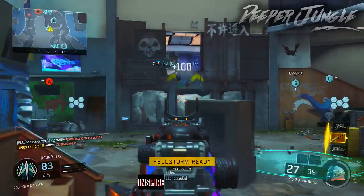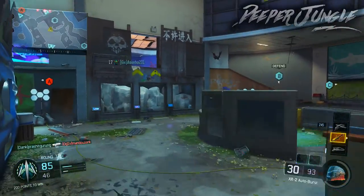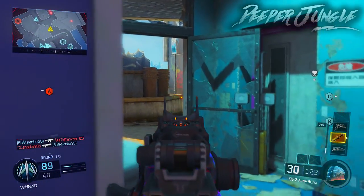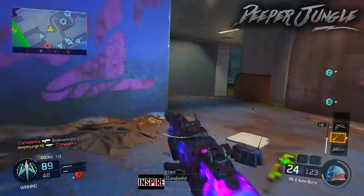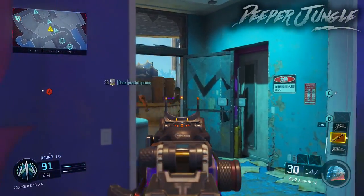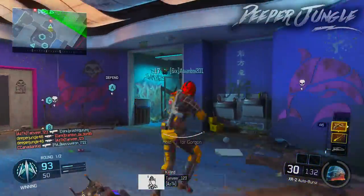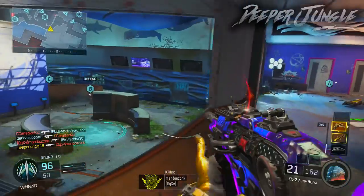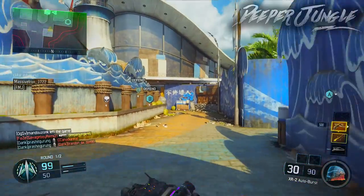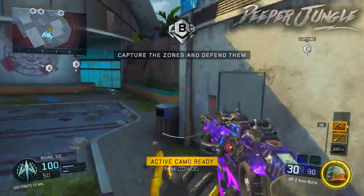Now moving on to things I really do like about the XR2: one thing is its very high damage. The MAA7 isn't really too strong in that area, but the XR2's damage is pretty high — up to 40 damage at close range, dropping to 30 at a distance, which means at close to medium range you can get a kill within one burst. Another thing is that it's auto burst, so you can spray the gun a lot more and don't have to be as controlled with your ammunition. Since it fires a little bit slower, you can get more accurate shots and it's more forgiving if you miss.